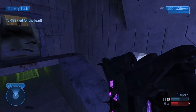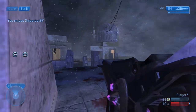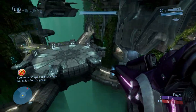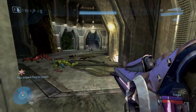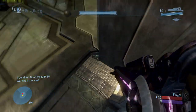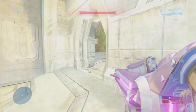Infinite already has a second sniper rifle in the form of the Shock Rifle, but the Beam Rifle would be a great addition especially for a Team Snipers playlist. In previous iterations you could carry both the Sniper Rifle and the Beam Rifle, letting you hit cool clips by swapping back and forth — the Sniper Rifle needing a reload while the Beam Rifle's energy recharged when not equipped as your primary. Honestly, I'm just a sucker for its design and sound.